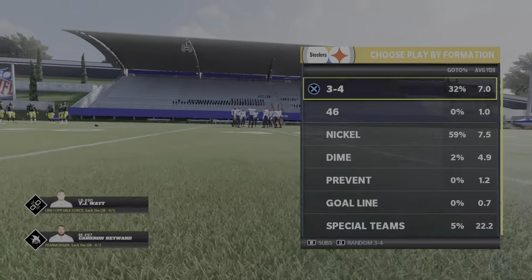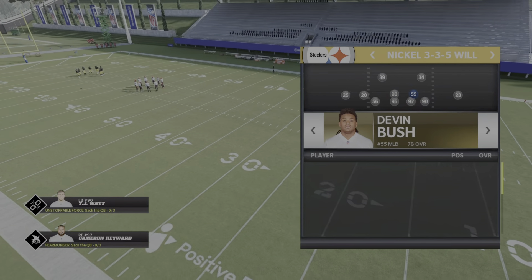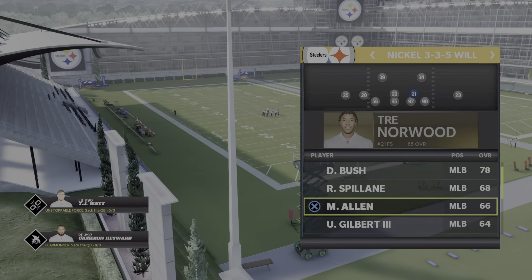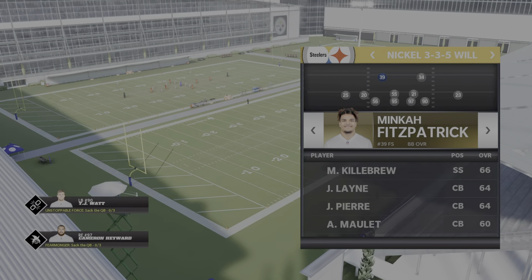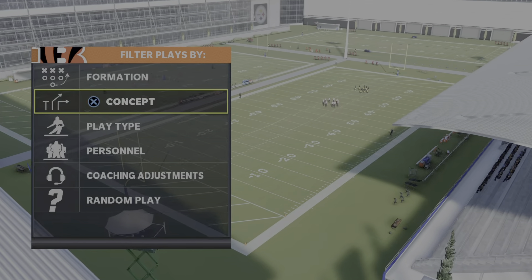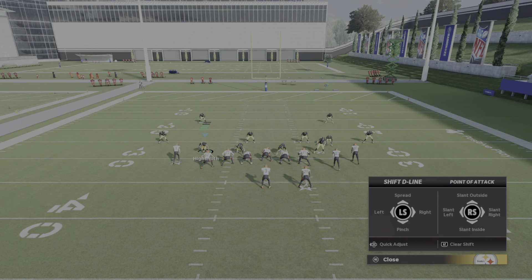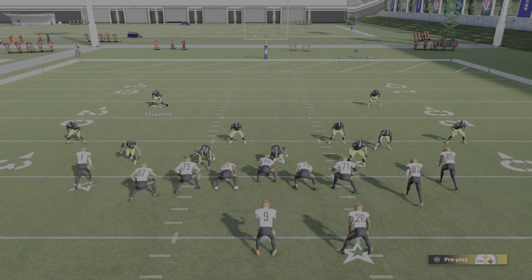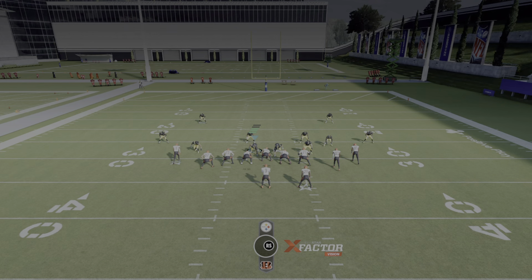For the nickel formation, I always sub out — take out your linebacker on the right and put in a free safety. It doesn't matter his overall; he's gonna have better coverage than any of them. Know the football — you want Devin Bush and your silver linebacker for coverage. Then come out in cover 2 man and be ready to play for them. You're gonna want to put your outside linebacker on a curl flat and your safety on a curl flat, and you want to go inside leverage and over top.